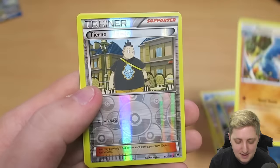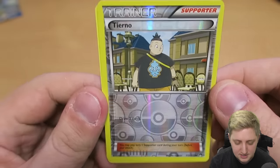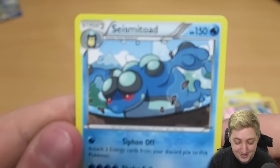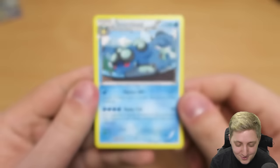We have got Gabite again. A Reverse Holo Trainer card — that's interesting. We've had another one today already, which is quite cool. And then finally a Seismitoad. Wow, look at the art on that. Hold on a second — Jesus, that's really freaking cool. I'm into that.